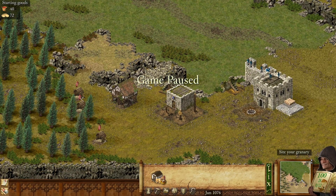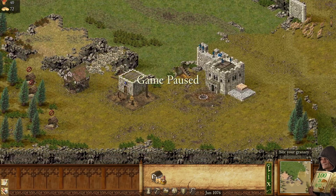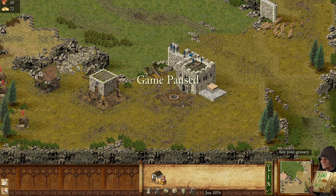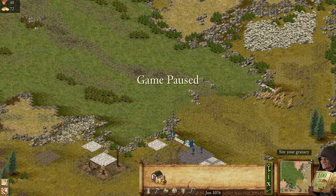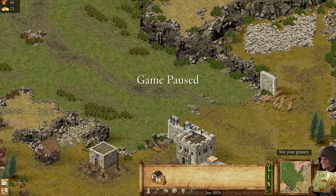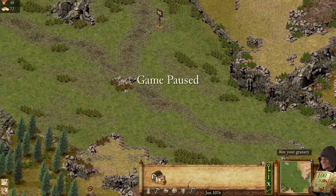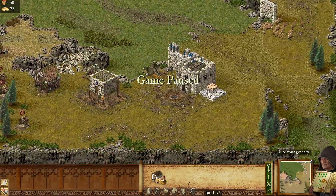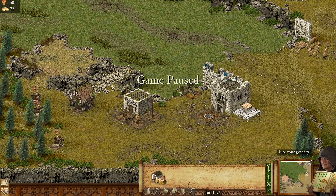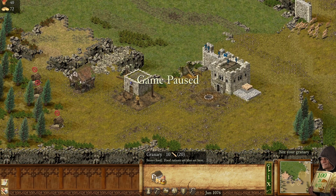Here we have woodcutters, and we have plenty of wood in this section. We have market and barracks, which is good. We have some parts of the wall here, and we have stone — that's good. The enemy is going to come from here and here. We're going to probably try to seal off this section here. But let's get started.